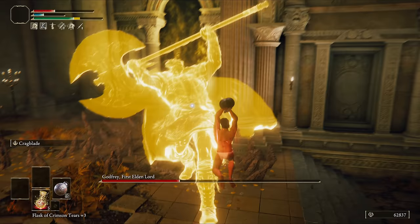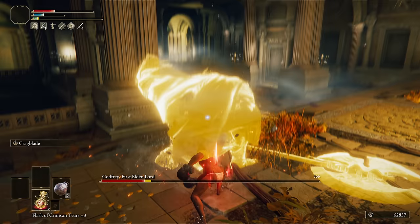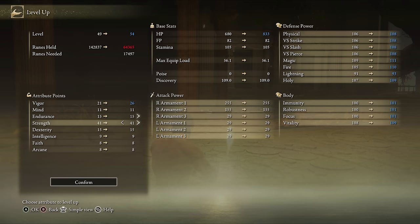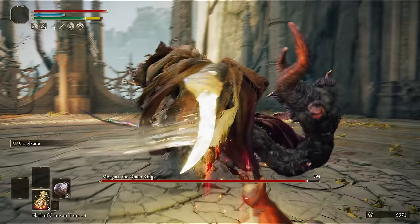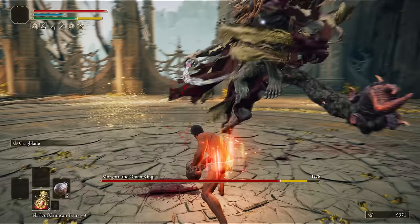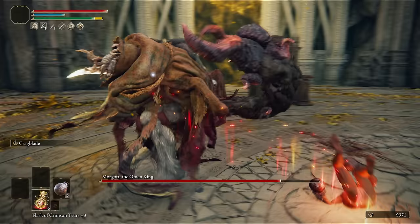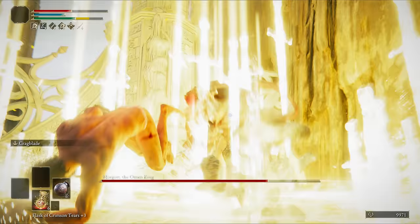For the Godfrey fight, R1s and jumping R2s for the safe approach, or charges if you know the moveset well. Now Morgott — I actually practiced this fight a bunch on my test run, and almost every time I was getting incredibly quick fights by staggering him out of that dagger attack, then bullying phase two with Golden Vow still active. Of course, on the actual run he jumped all over the place like Tigger and wouldn't let me hit him.